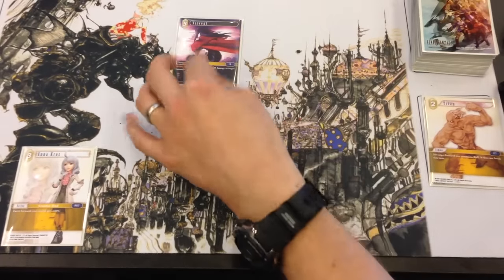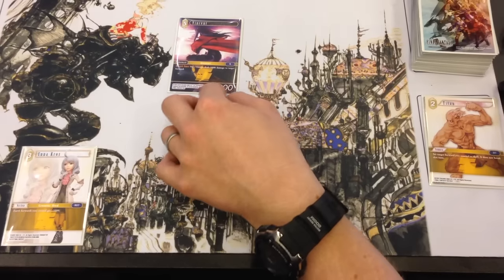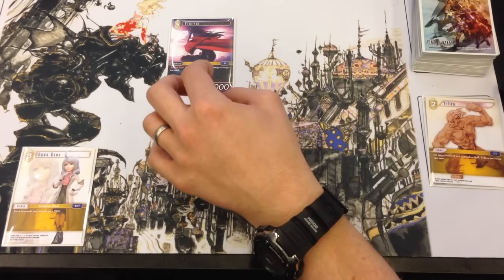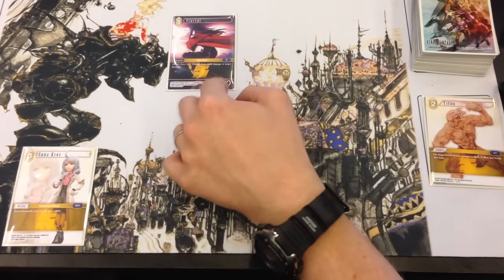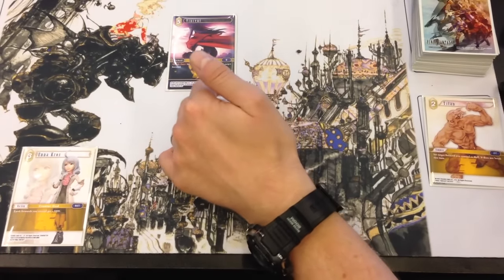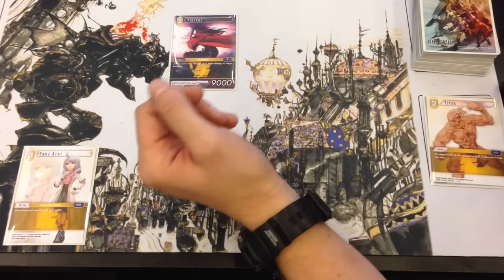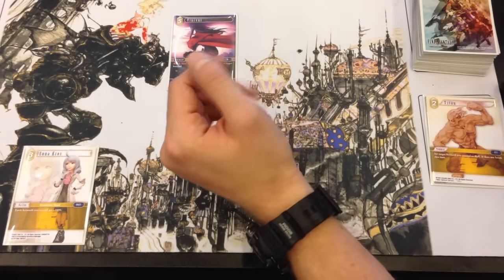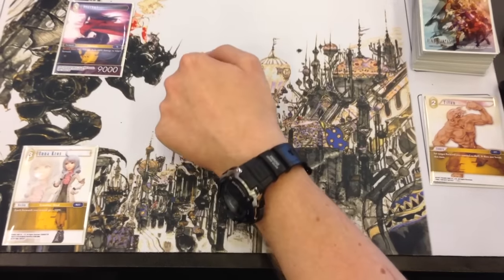The last type of card is the Forward. They're essentially your attackers in the game. You can see their power level here and it's dissociated between the attack and the defense. So for instance, if Vincent here takes 4000 damage, his defense is going to go down to 5000 but he will still have 9000 attack power. You play forwards at the front of your field.